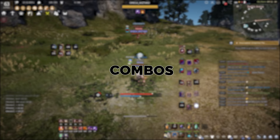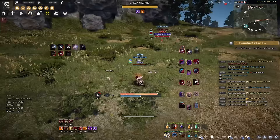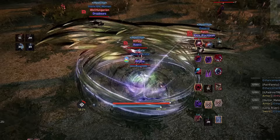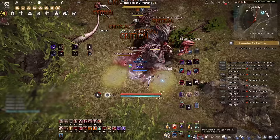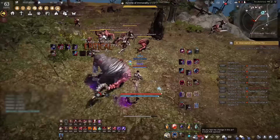Not much changed for combos honestly — you can use the new cancels to optimize a couple of things but overall it's always the same. You can find my combo guide in the information cards on the top right or in the description. The PvE combo I've been using is: Midnight Stinger, Scattering Shadow, Shadow Eruption, Turn Backslash, Grim Reaper Judgment, into Violation spam. And for spots like Olun's Valley and Turo, I also use Karsha Nightmare almost on cooldown.